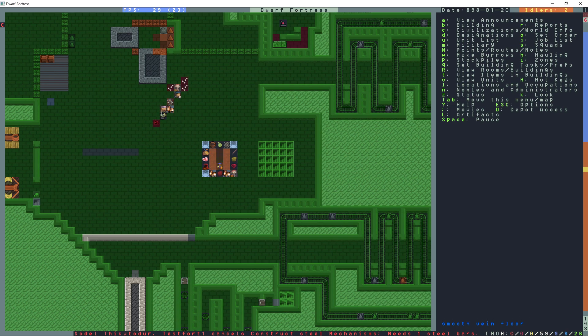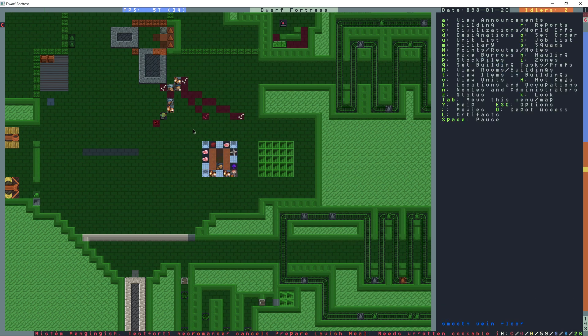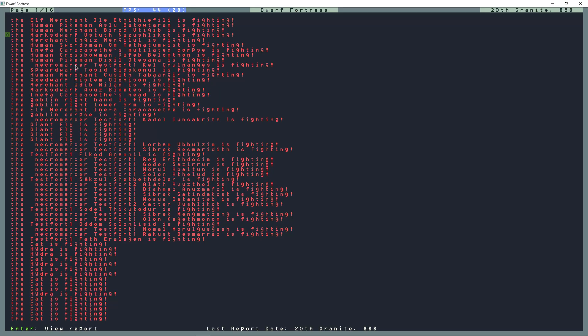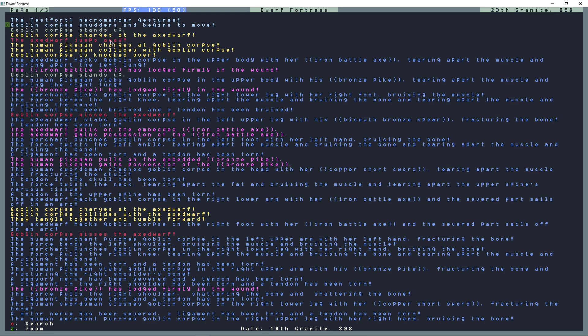There's a Goblin in there? How did the Goblin... oh, and everybody's mad and leaving! Just get into the reports here — the Goblin Corpse is fighting. So one of the Necromancers here gestured and then the Goblin Corpse stood up and started fighting. It charged the Axe Dwarf. I wonder where that corpse was. Let me try it in a different fortress with less Necromancers.